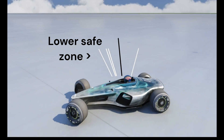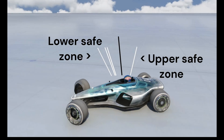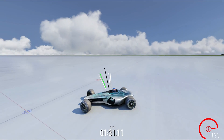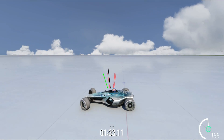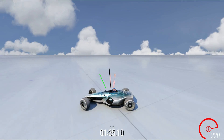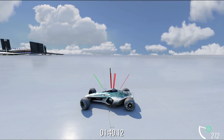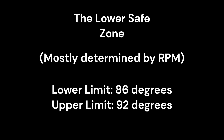For the lower safe zone, this is mostly, but not completely, determined by the engine's RPM. When you're sliding at around 90 degrees or more, the engine is fully spinning out. But as we drop from this slide, you can start to hear the engine try to catch the speed that we're really going. It is possible to slide out while gearing up here, but we found it to be less of a risk than the other danger zones.